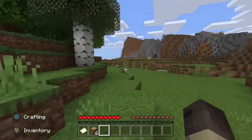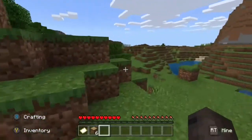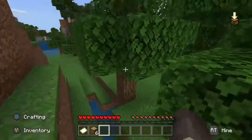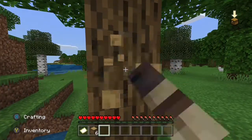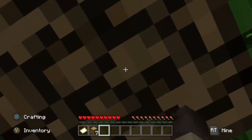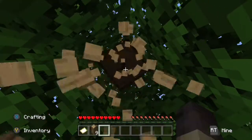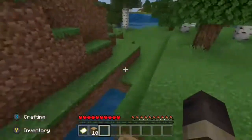Our little blocky hero has acquired six pieces of oak wood — astounding. Chop chop chop he goes at this tree. He wonders: he may need to gather some food for later so that he may eat and not starve.